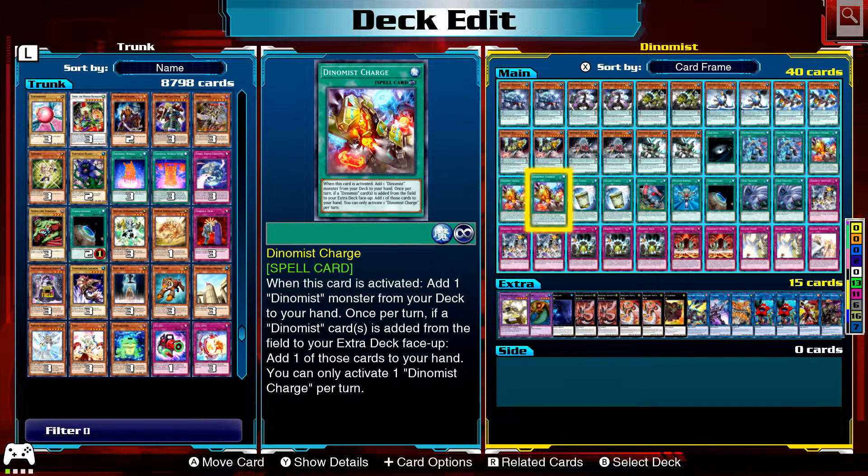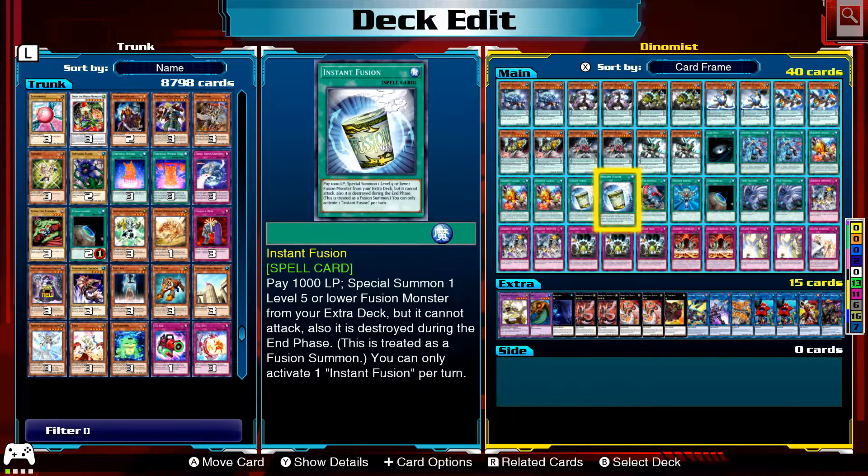Dynamist Charge: when this card is activated, add a Dynamist monster from your deck to your hand. Once per turn, if a Dynamist card is added from the field to your Extra Deck face-up, add one of those cards to your hand. You can only activate one Dynamist Charge per turn.